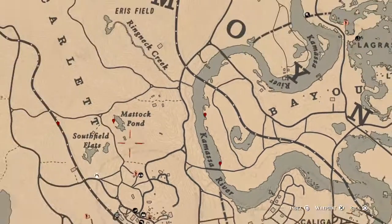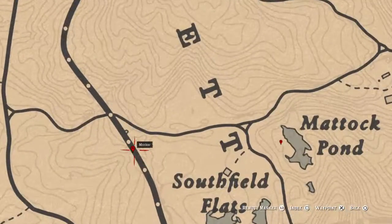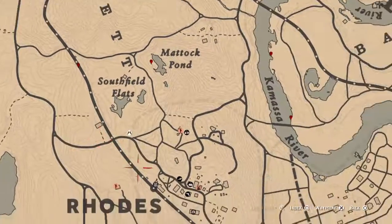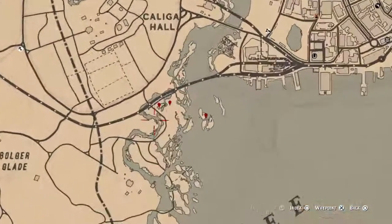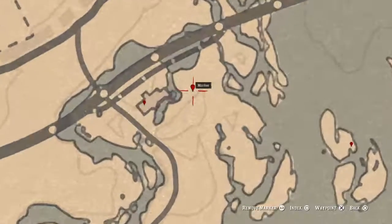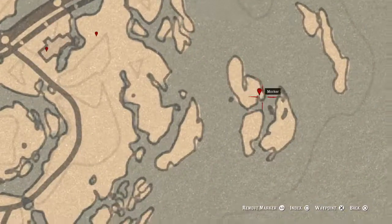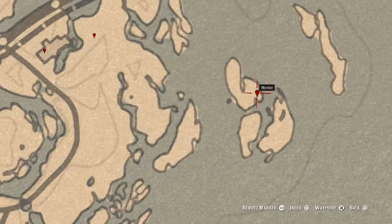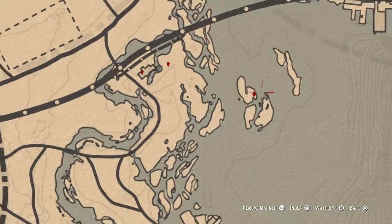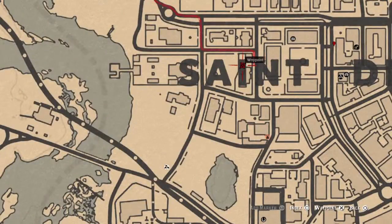Right here is an arrowhead, and right here is a coin. Right here is a lost jewelry inside this building. This marker here is a cardinal flower. Right here is an antique alcohol bottle. And right here is a family heirloom — I didn't mark it, it's an extra one.